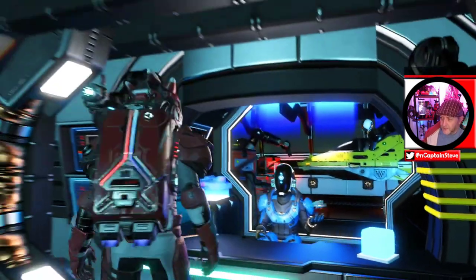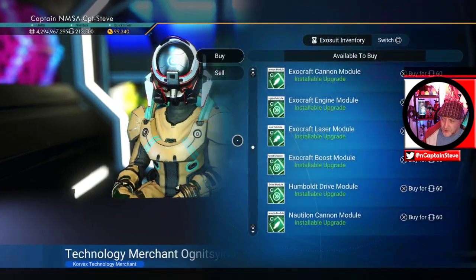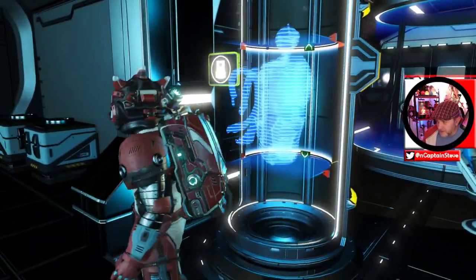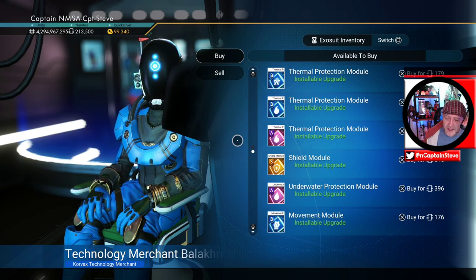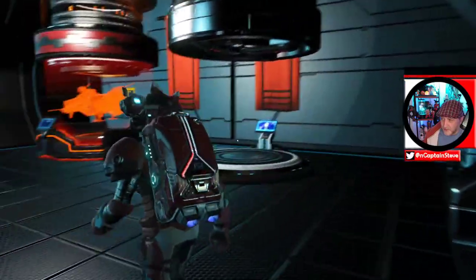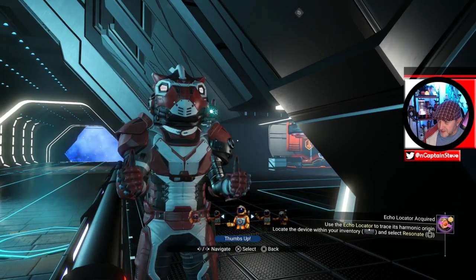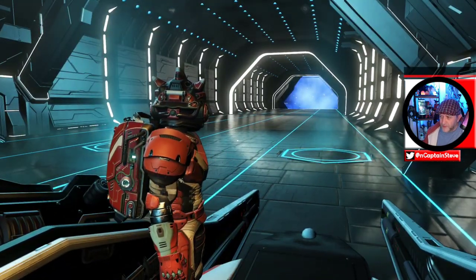Pulse engines are always a good one to grab to improve your ships' mobility. For exocrafts there's the Humboldt for underwater, the Nautilum one and the Minotaur laser in S class with this vendor. For exosuit purchase modules there's a shield module - that's a good one. You definitely need your shields upgraded, especially if you want to take on the new corrupted sentinels. Heading back towards my ship now. It's hit and miss whether I get ships flying into my stations.